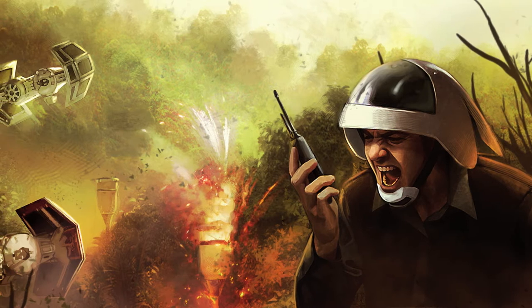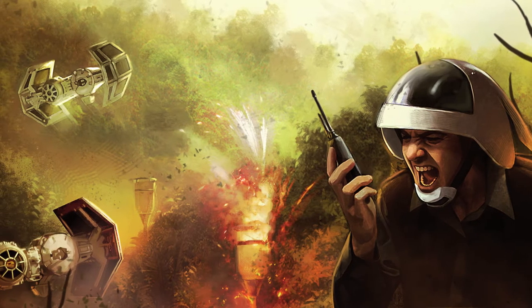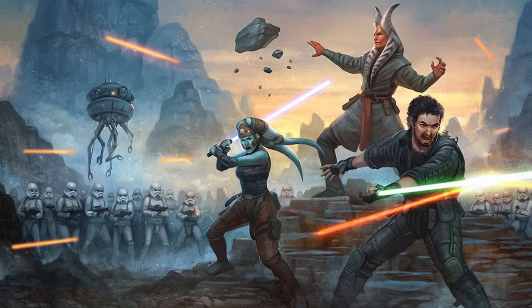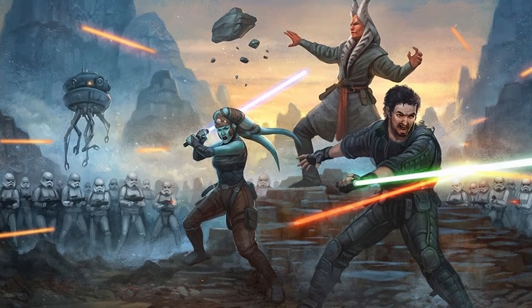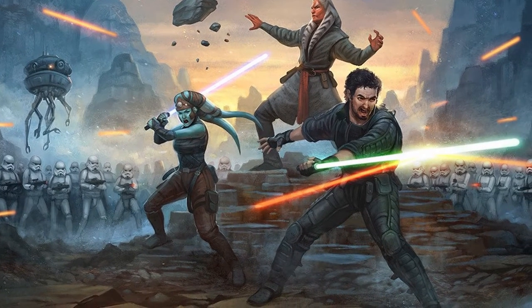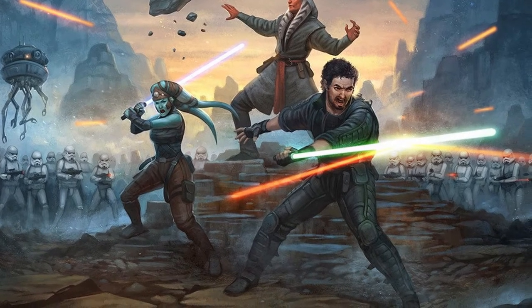Duty is very similar. You get duty the more work you do for the Rebellion, and you lose duty the more you disobey them. Rolling within those numbers gives you a boost to how many hits you can take — essentially your hit point maximum for that session — because you're bolstered by your duty to the Rebellion. Morality is a different thing: it gauges how close you are to the dark side or the light side. It's a number from 1 to 100. The lower you are, the closer you are to the dark side; the higher, the closer to the light side. That's all explained on page 48 of the Force and Destiny rulebook. Duty is explained on page 46 of the Age of Rebellion core rulebook.